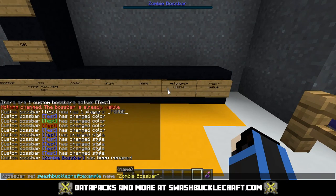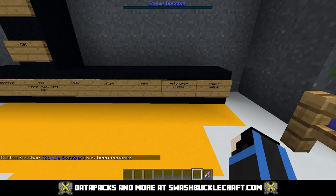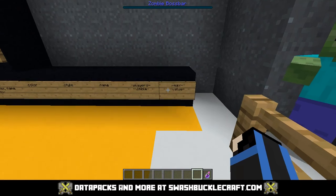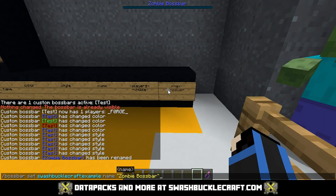The visible and players commands control who sees the boss bar — you don't have to show it to the whole server. You can show it to people within a range and all that sort of thing.